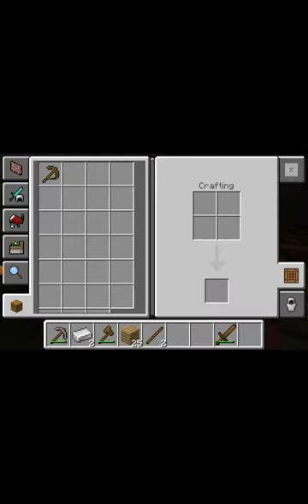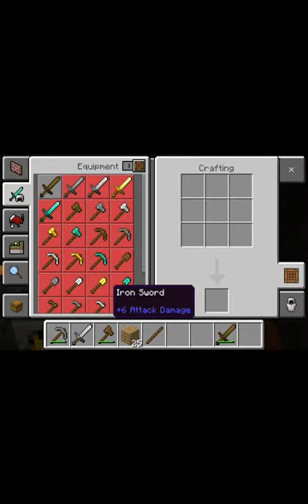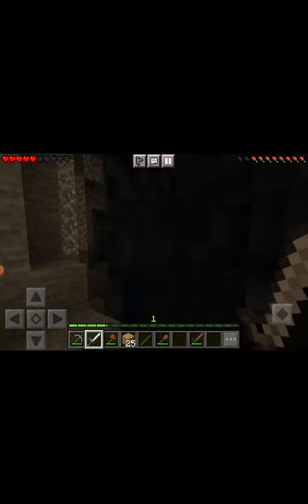We got iron, bro! That took like two seconds. I don't know what I can make... Iron sword! Iron sword, bro. Wait, I'm gonna drop all my items. I'm just gonna use my iron sword.